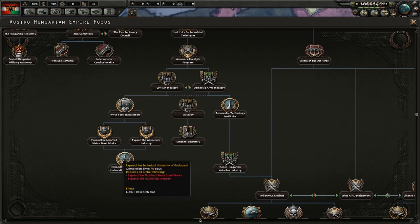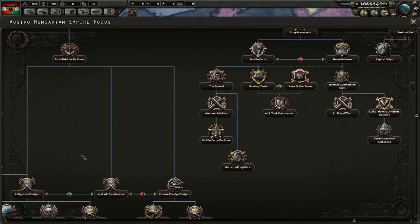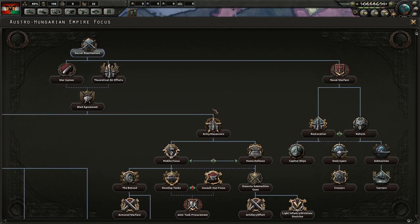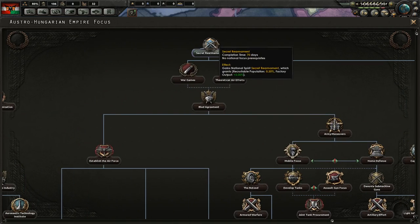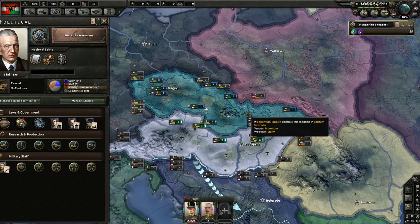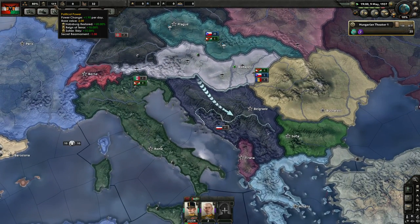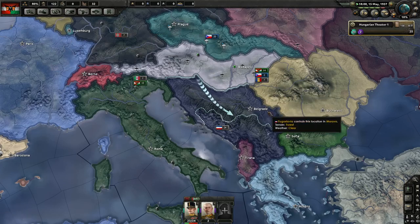Industrial revitalization is the next focus. Secret Rearmament would get rid of that horrible penalty — it grants recruitable population up and factory output up. That would be the one, so Secret Rearmament it is! The political power change is huge: Habsburg Restored, Reign of Terror, and Zoltan Tildi's 20-30-40, 5% bonus.